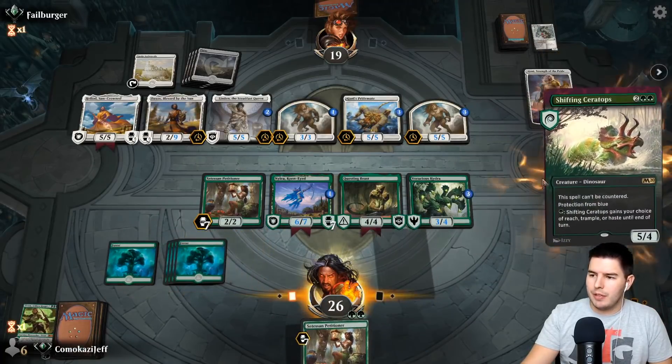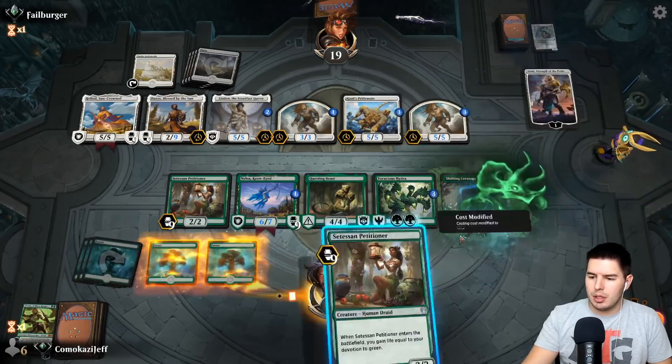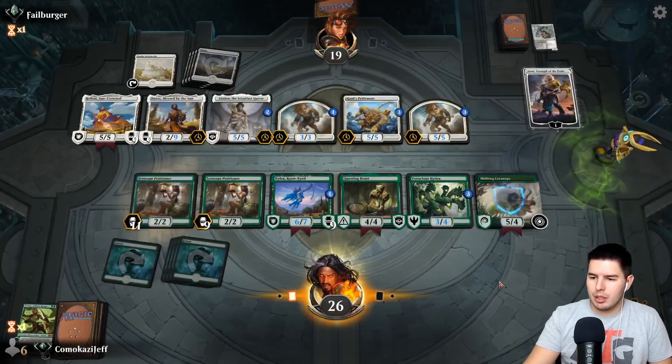Honestly, maybe we just need to be splashing into blue or red or something like that for interaction, because green just does not have the interaction that we need. We only have the one Vivian so that is gone now. Being able to use it with Questing Beast is sweet because you can just kill anything. Shifting Ceratops and Llanowar Petitioner — gain a ton of life, up to 37.